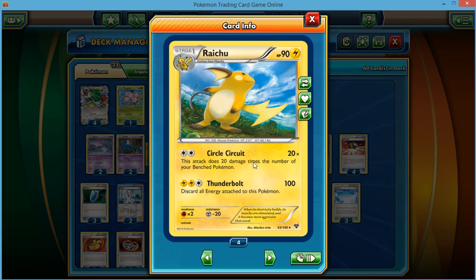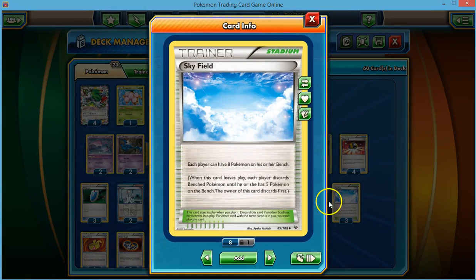I do want to give props to Omnipoke. They do a lot of deck analysis and this really came from their idea. I have a few minor tweaks, but it's mostly the same deck, so I want to give them credit where credit is due. Raichu has the Circle Circuit attack, which does 20 damage times the number of your benched Pokémon. Now with Sky Field, which came out in Roaring Skies, we can now have 8 on our bench with this stadium in play.